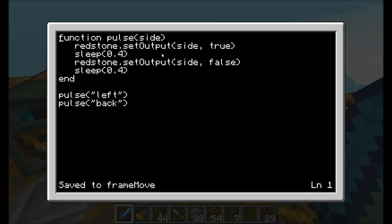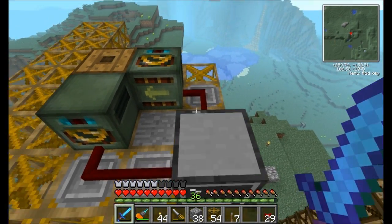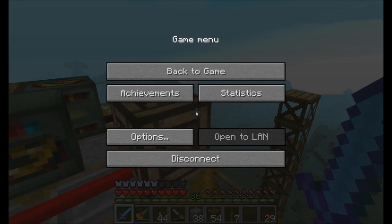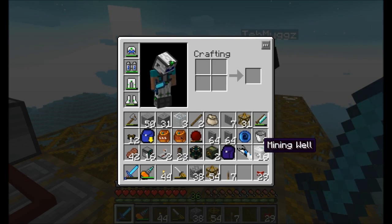We're going to do a redstone pulse on the left. Alright guys, real quick program here. I just wrote a function to pulse on a particular side — you tell it which side you want to pulse and it sets the redstone output to true, sleeps for 0.4 seconds, sets the redstone output to false, and sleeps for 0.4 seconds, which adds up to 0.8 seconds. So like I said 0.8 seconds is a motion. So I pulse it on the left and that has a built-in 0.8 second wait, and then I pulse it on the back. Let's see what happens. There we go, and it works perfectly. What do you think Muggs? Not bad? Pretty good.